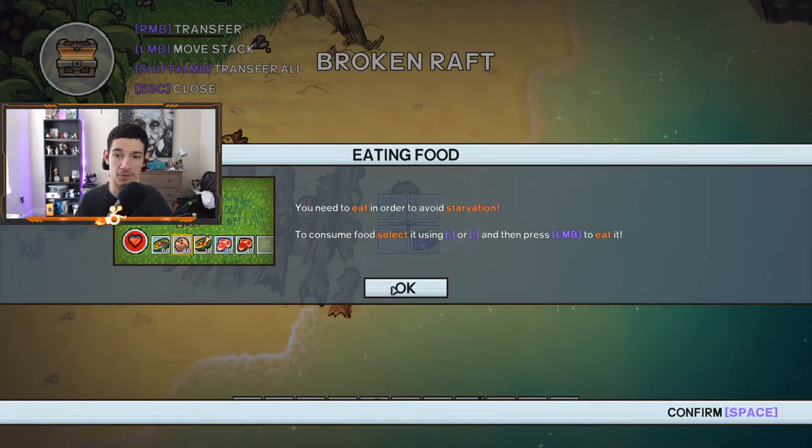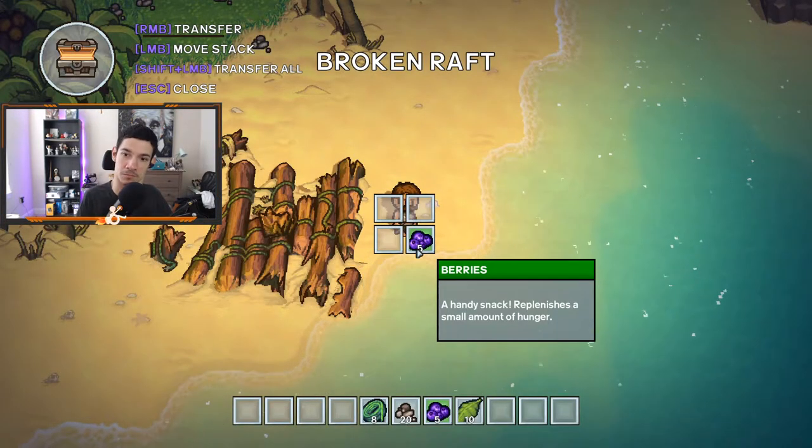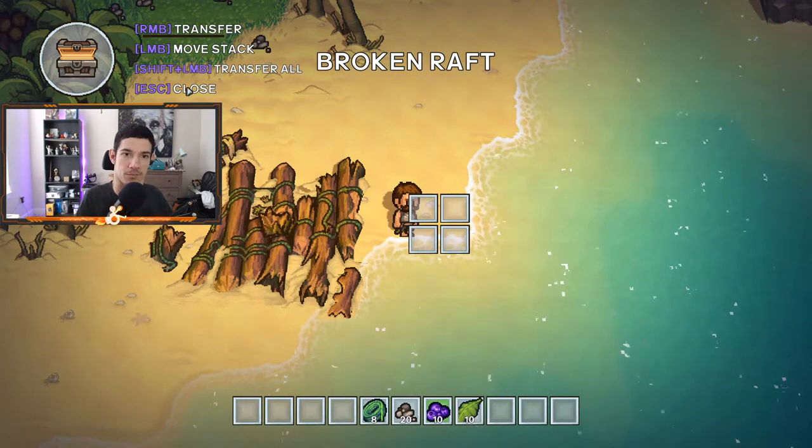You need to eat in order to survive starvation. To consume food, select it using comma or period, then press left click to eat it. Can I click on these to escape? No — we have to hit escape.